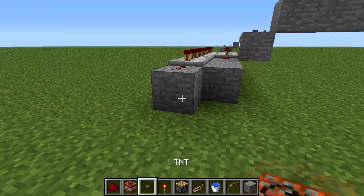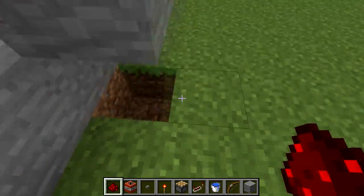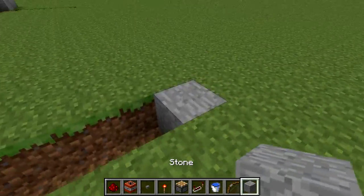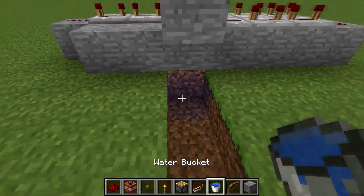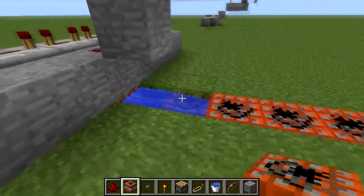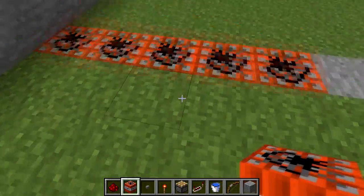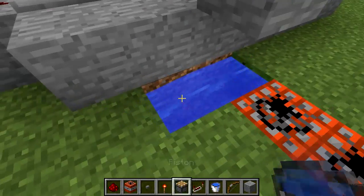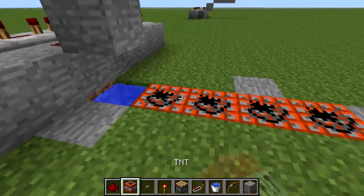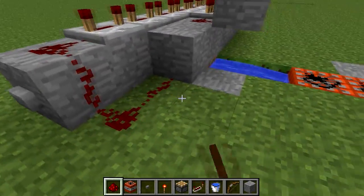Once that is done, place a button right here. Now underneath the piston or the stairs, you want to dig five blocks down. Place a water bucket here so the water goes down. Now place TNT — you can place one, two, or three, but never place TNT right next to the water because it will ruin the water and the TNT will destroy everything around it. So place three or four TNTs — I guess three is just enough. Wire them up just like so.